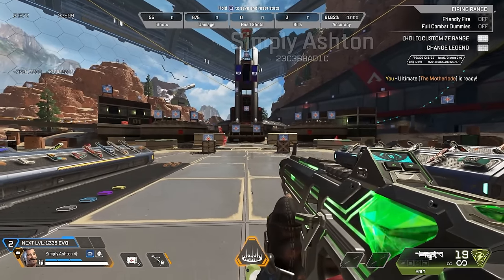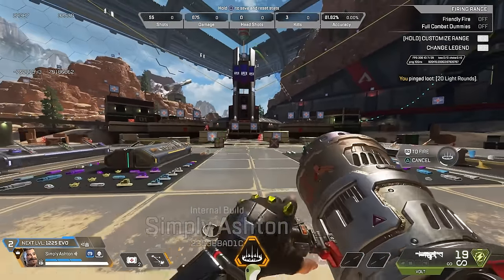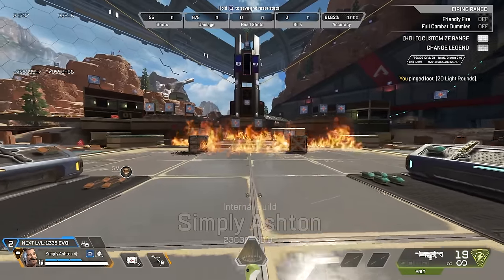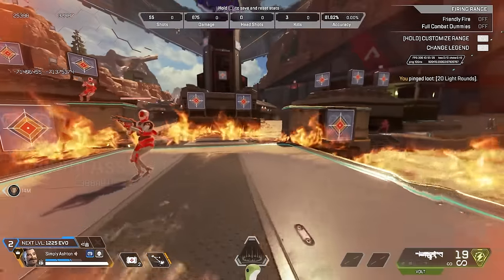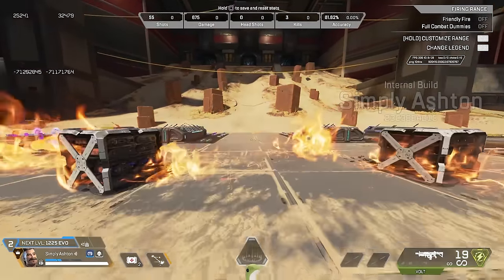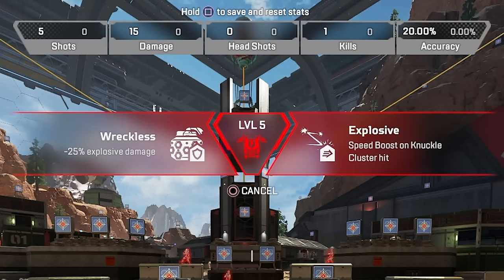Fuse mains are going to enjoy their tier 1 upgrades of 50% less damage from their own ult and avoiding the slow from it, or being able to see grenades through walls. Fuse players can now walk through their own ults at no speed deduction and taking 50% less damage. And the tier 2 upgrades for Fuse are minus 25% explosive damage from grenades, or getting a speed boost from hitting knuckle clusters on enemies — which could be cool if Fuse players actually learn what the W key does.